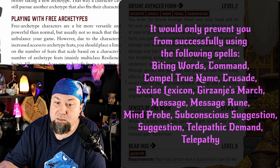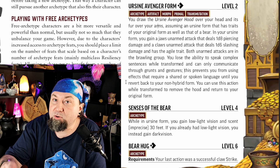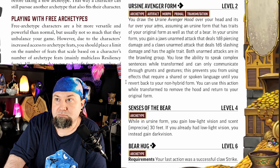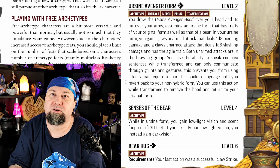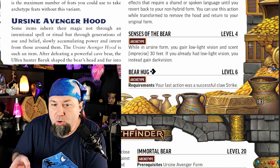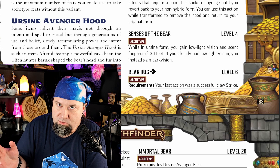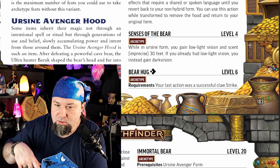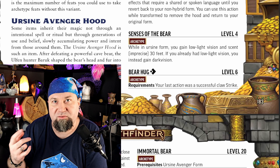You lose the ability to speak complex sentences while transformed and can only communicate through grunts and gestures. This prevents you from using effects requiring shared or spoken language until you revert. However, it says nothing about not being able to use verbal components for a spell — verbal components don't necessarily have the linguistic trait. So if you're trying to charm someone or insult them as part of a spell requiring shared language, that won't work. But if you're casting a spell with verbal components, technically you still can. As a bear.